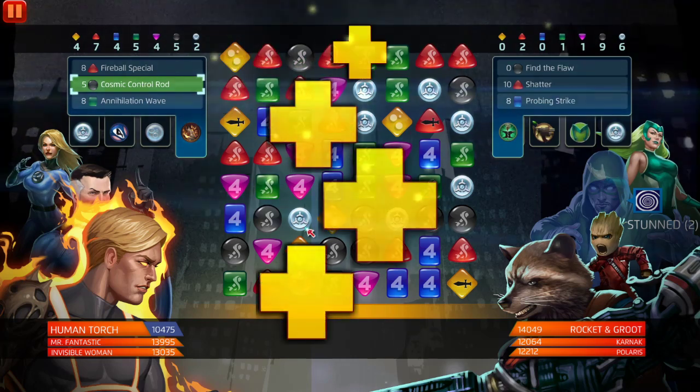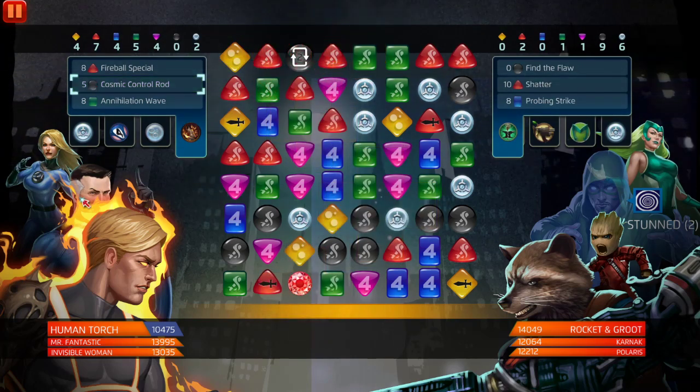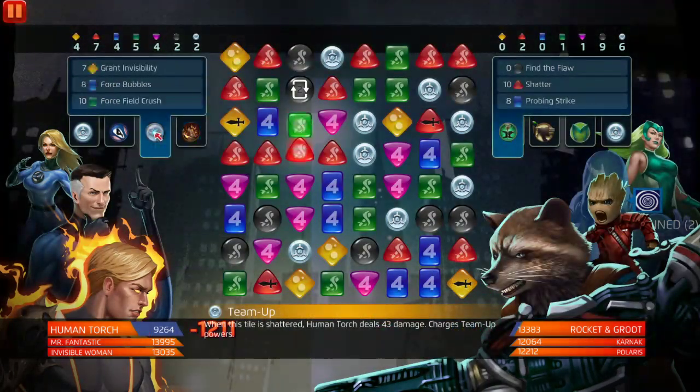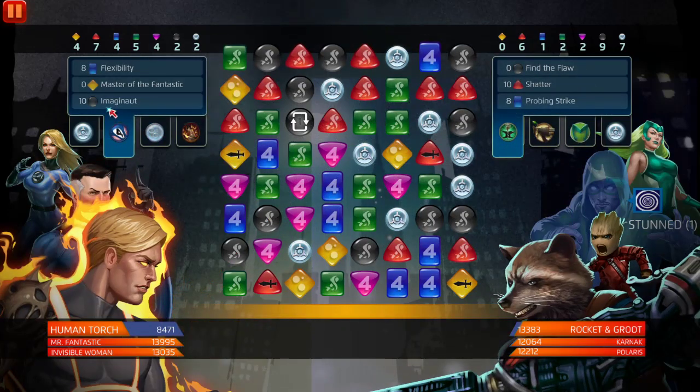I'm just gonna use it — it doesn't matter. I could have used Reed Richards' black ability as well. I still can. At three, the only other thing it does is increase the sap tiles' special tile damage or power strength. If we can use Imaginat — it's 10 AP, we got 2.